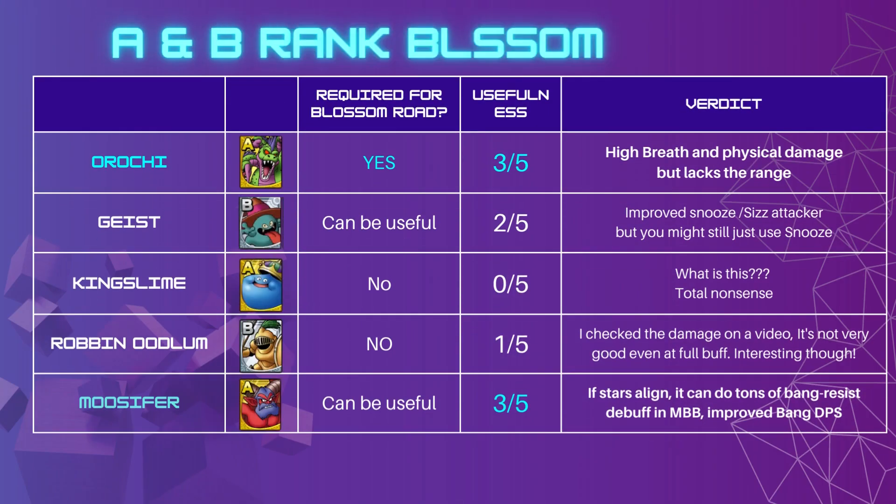Now let's look at A and B rank Blossom units. Orochi is definitely worth blossoming — he's required for the Orochi Blossom Road, and his usefulness is the best of the A and B rank batch in that he has high damage on both Breath and Physical. The only thing he's lacking is range, but considering A-rank and his damage, he's very good.